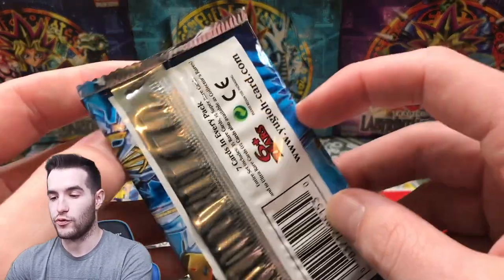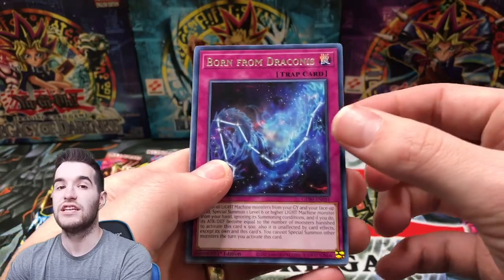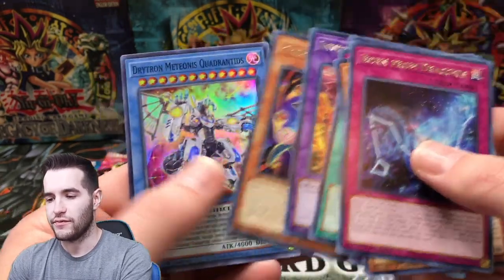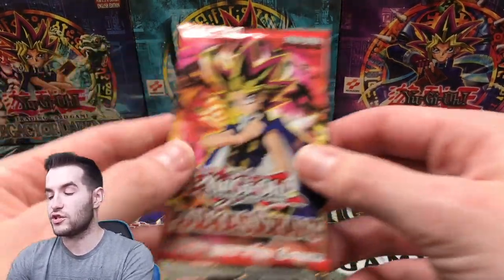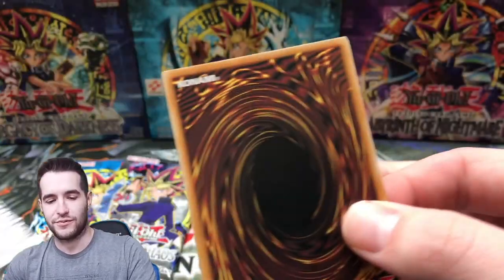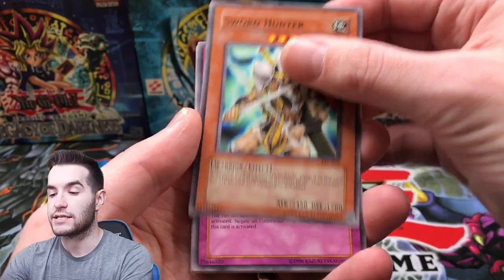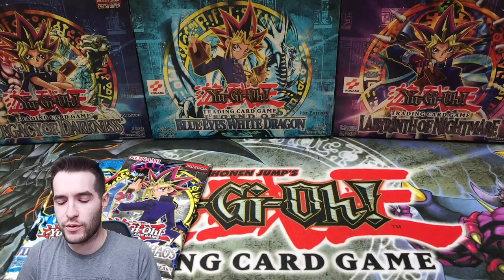Genesis Impact — give us a Collector Rare out of one pack. That would be crazy. Damage Juggler — I didn't even realize that was in there, that's pretty good. Three packs. We have the OGs. Let's start with Pharaoh's Servant — you guys know what we're going to pull here. We're going to pull a Buster Blader. No, I'm just kidding — we never pull it. Thought I was going to say Jinzo, didn't you? DNA Surgery — Troy, give us the luck out of these packs. Not that one, but that's okay. We're just saving it for the Blue Eyes White Dragon.